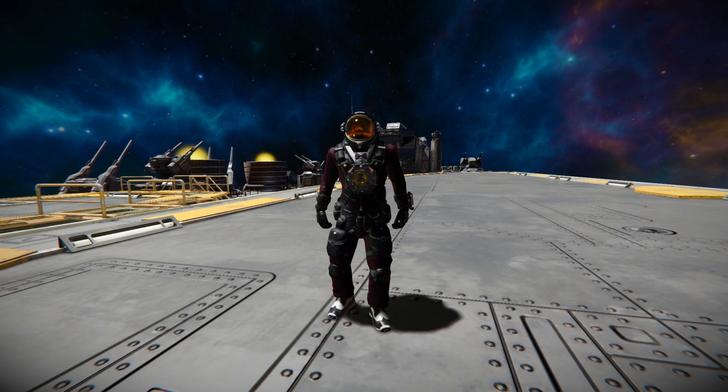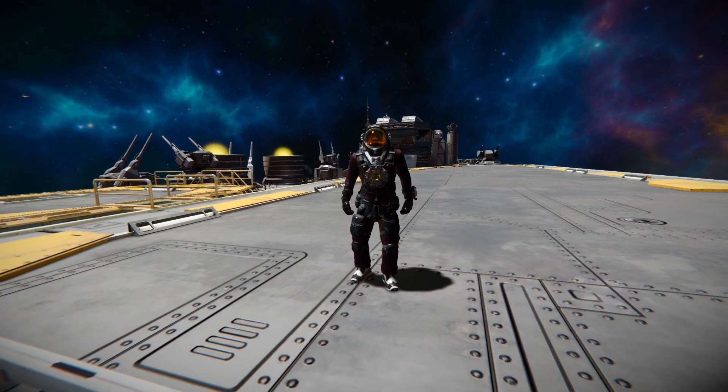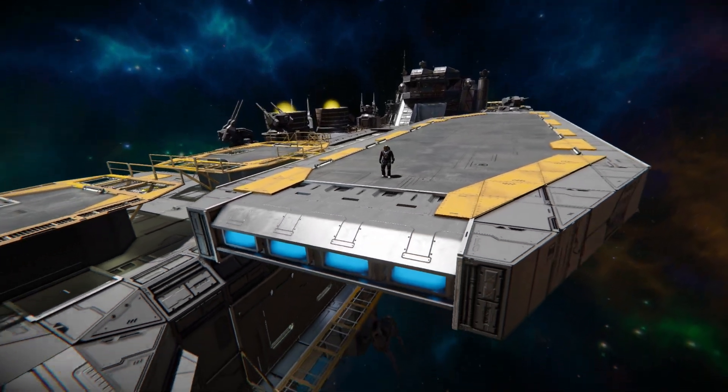Hello and welcome back to Space Engineers. In today's video, we're looking at another large block carrier, and this one is very big and very impressive, that once again has a large interior that's very easy to get lost in, and it's called the Scales of Themis, which is this lovely thing that I'm currently standing on.